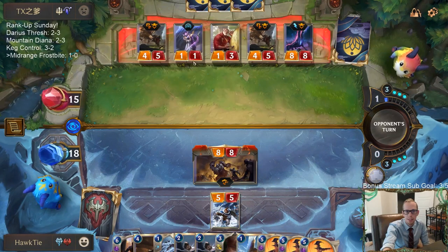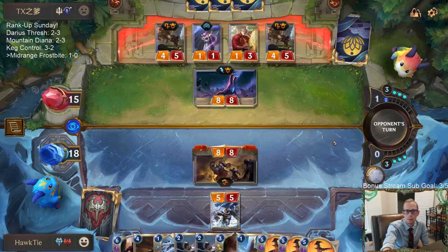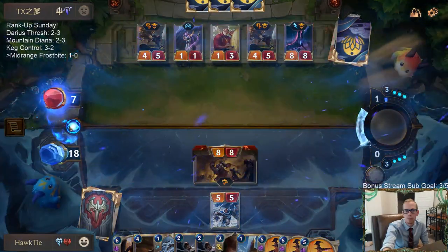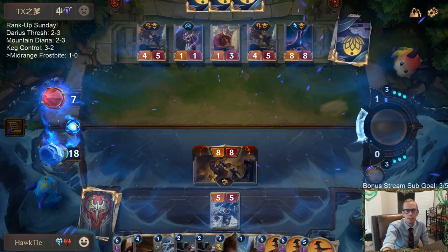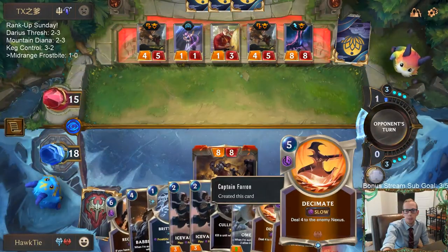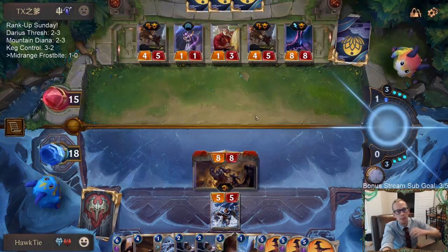8, 12, 16, 17, 18 — I like this draw. Even Pale Cascade — I'll take that. Because then I can Brittle Steel this thing. I guess they're worried because this puts them down to seven. If they don't block they're worried about all these Decimates — if I'm able to stay alive. So it kind of makes sense for them to block.